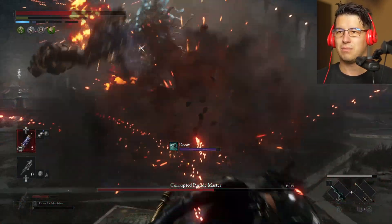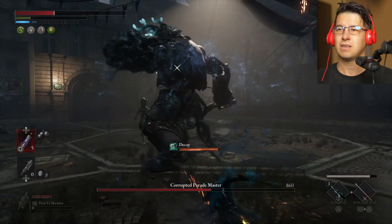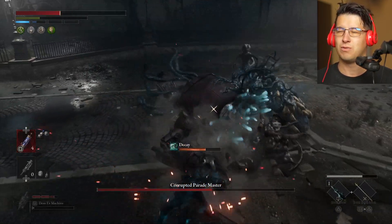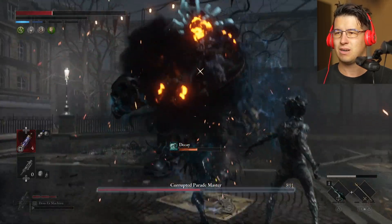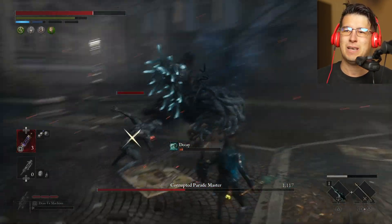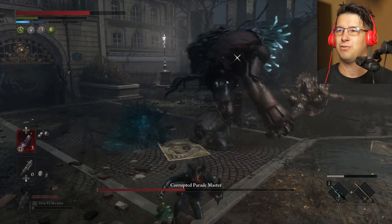Beautiful. Give him a charge one — get out of that. Again with the stupid decay. If you have some ampules for that decay, that's good. Back off over this. Give him another charge one — he should stagger by now. Nice. Come on with the stupid enemy.